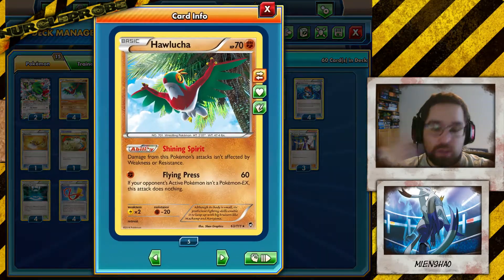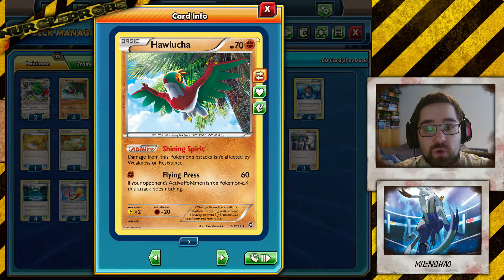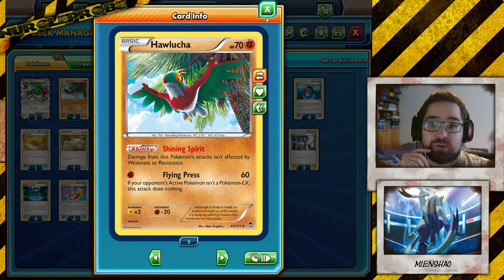But it's still more annoying for your opponent having to waste that pinpoint damage on a Focus Sash. So you put it on Hawlucha. Hawlucha is a weak Pokemon, but with that card, it can actually survive another turn — and most often, it actually does.